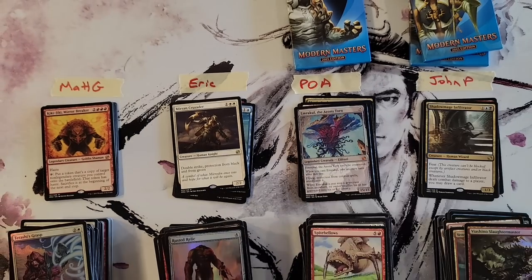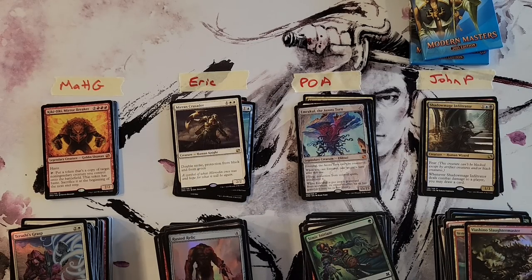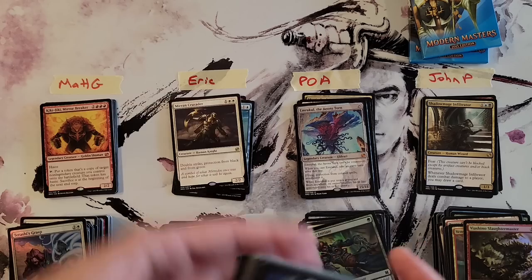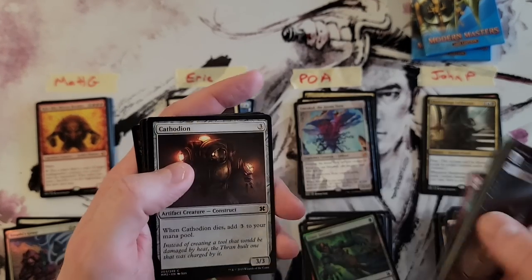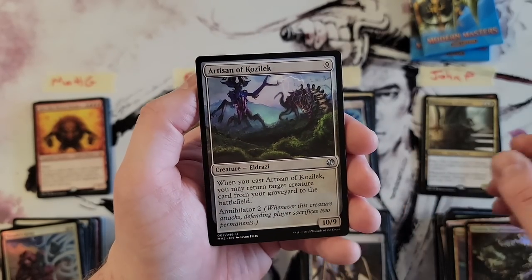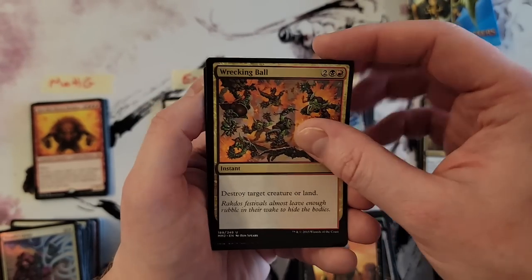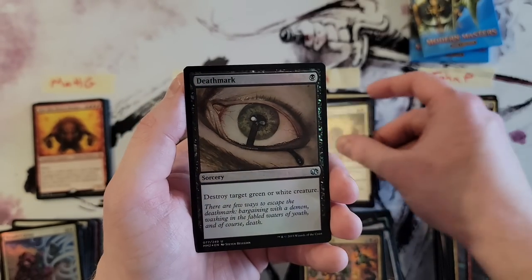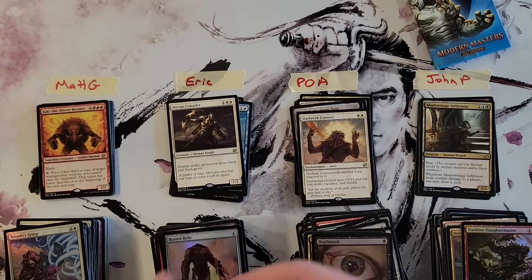Artisan of Kozilek — cool. Skeleton, Wrecking Ball, Daybreak Coronet for the second time in the video. Death Mark. All right, John, your last two packs.